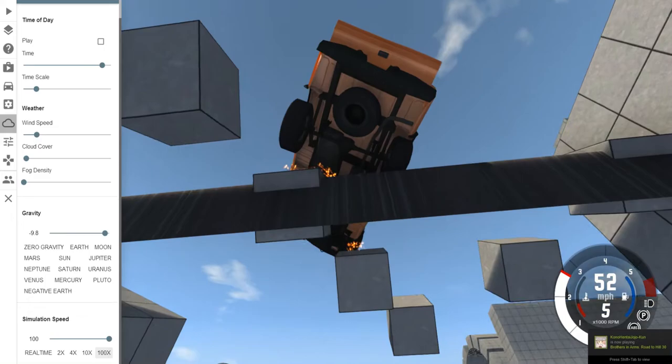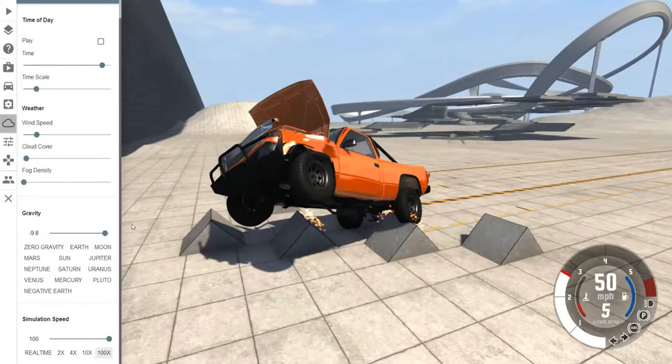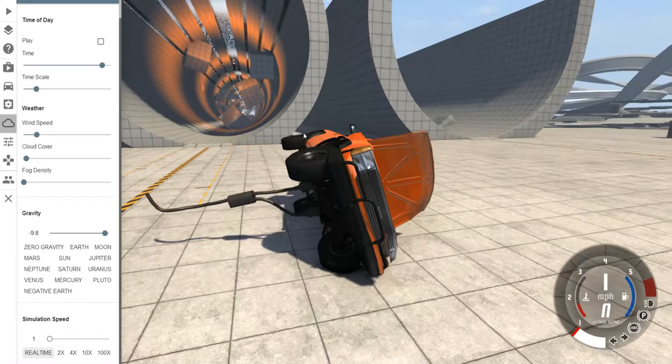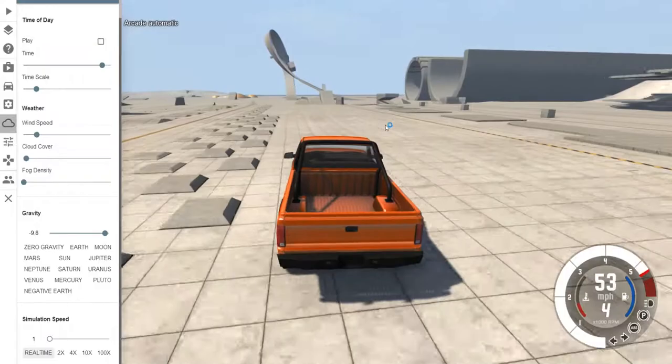If the axle is gone, that means your drivetrain is destroyed. But that doesn't mean the car can't still drive, because our wheels are going to be really messed up now. We would have flipped over but our exhaust pipe was blocking the way.